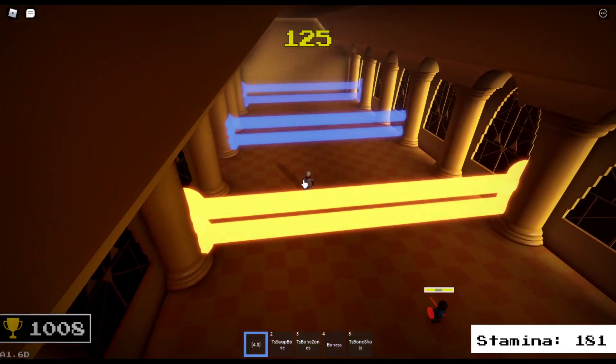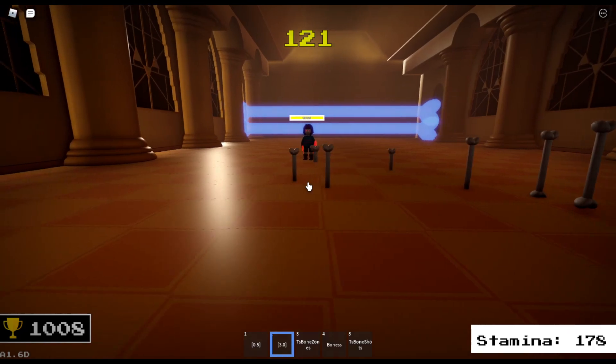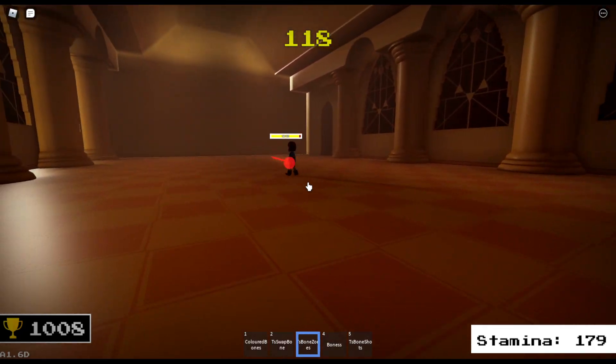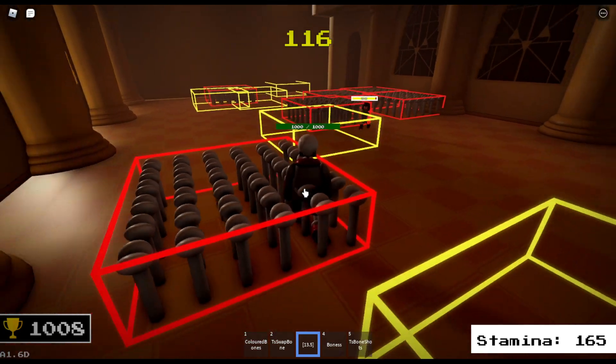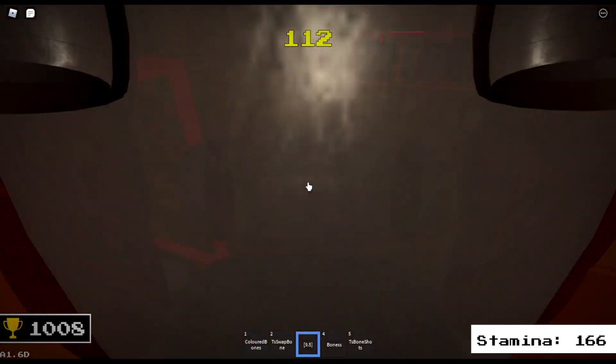First move, you get a wave of colored bones — in this case, orange and blue. The second move, you launch a bunch of little white bones. Third move, tons of bone zones will rise, and it happens multiple times, too.